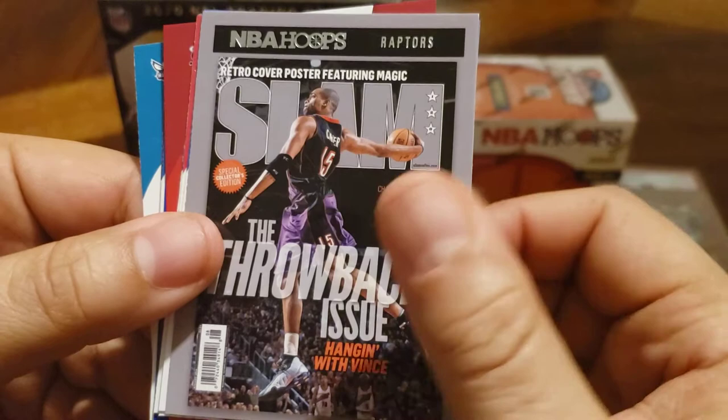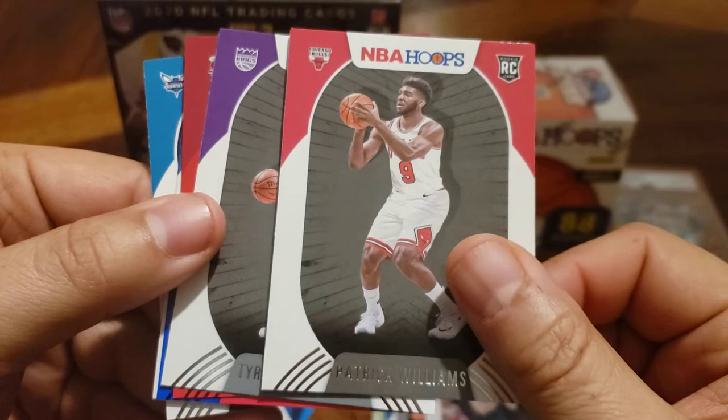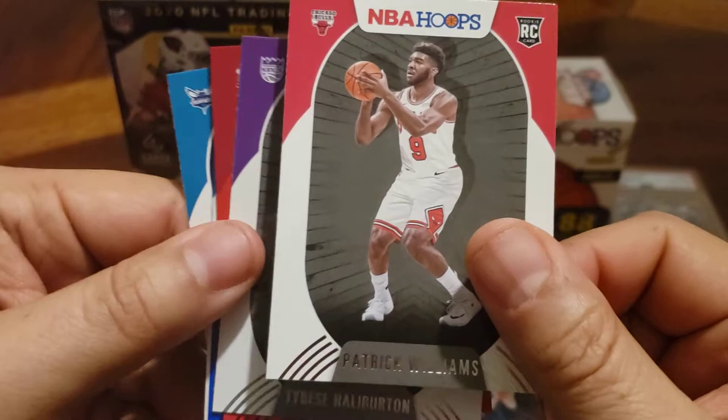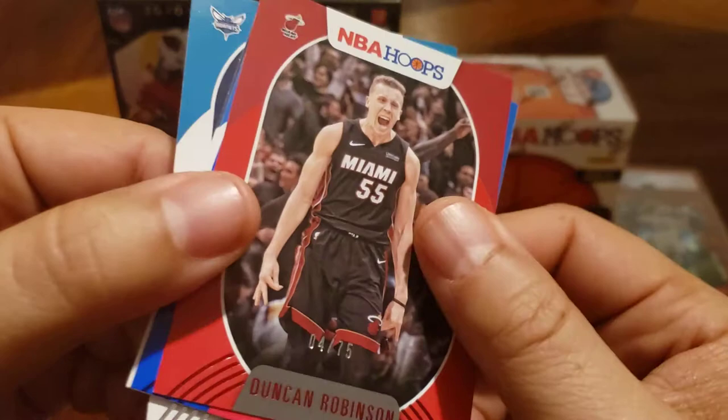Vince Carter — man, I remember this dunk, he was just lighting the NBA up. He was one of my favorite players. Luka. Patrick Williams, number four pick. He hasn't been that great, but when you're a high pick, they've got high expectations. Hopefully the Bulls do something — Lavine's not really a great fit over there. I think Lavine's going to be good on a team, I just don't know if the Bulls is that team.